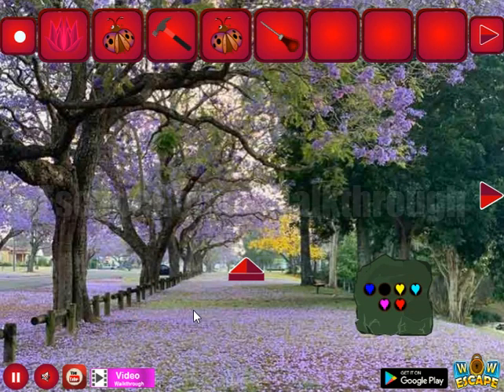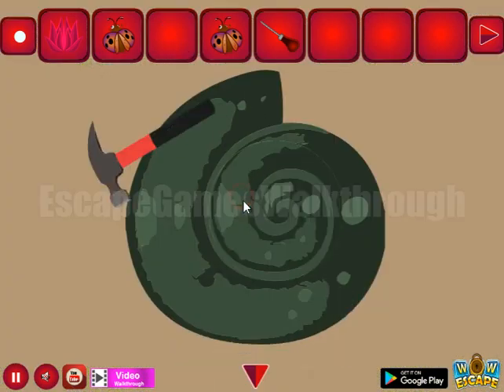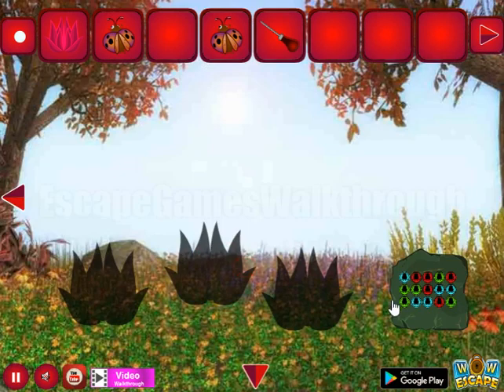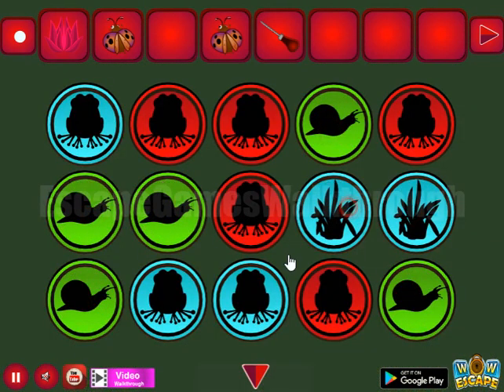Here's the prickler to take. And with this hammer we can break this shell and get a hint that red is for the frog, green for the snail, and blue for the grass. So we need to set the same here: green for the snail and blue for the grass.